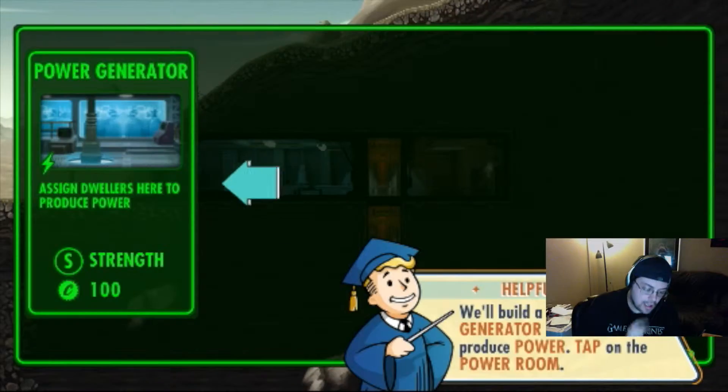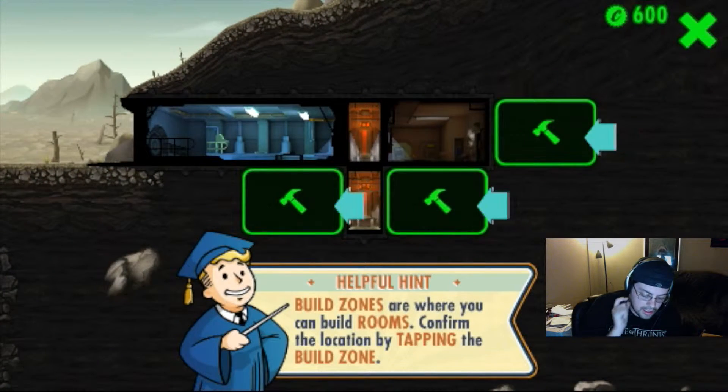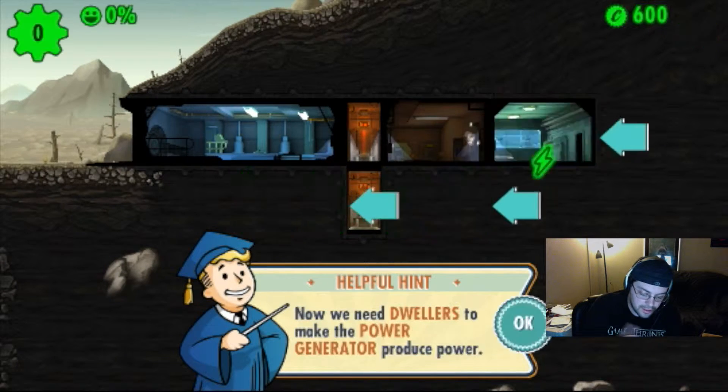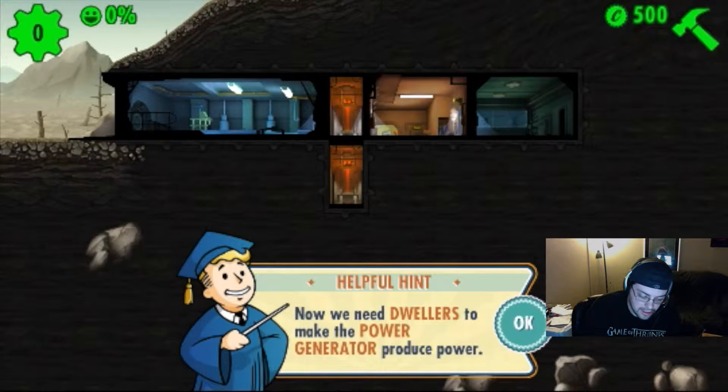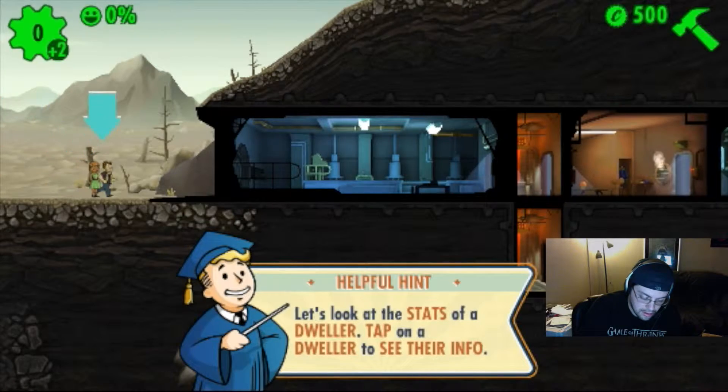Hey guys, just so you know — I was doing the video for the vault, it got three minutes in and cut off on me. So I'm starting it up again right where we left off. If you notice me looking up, I'm just checking my time to make sure I don't mess up. Power build — I'm going to stick it in the back, furthest away from the door in case invaders come in. So we got power going now, I need to get dwellers to do the power.